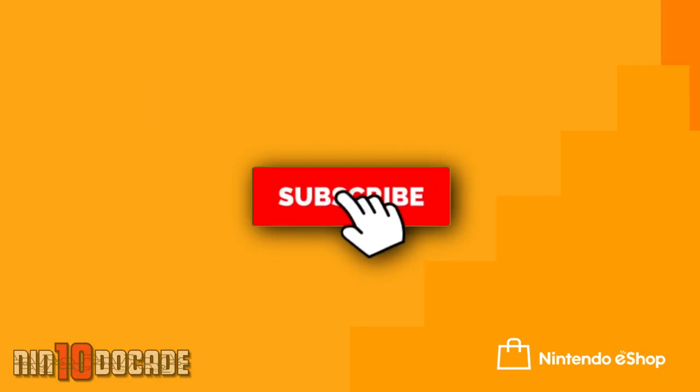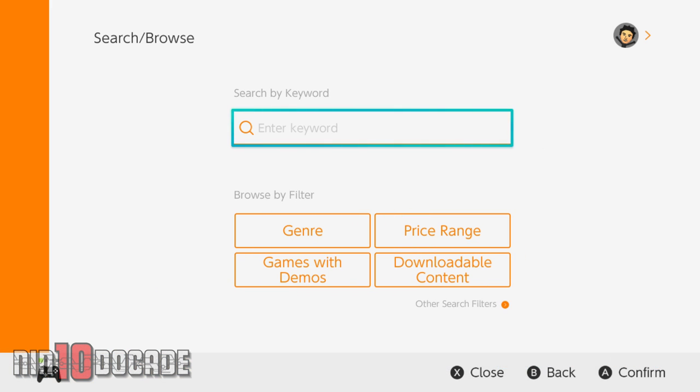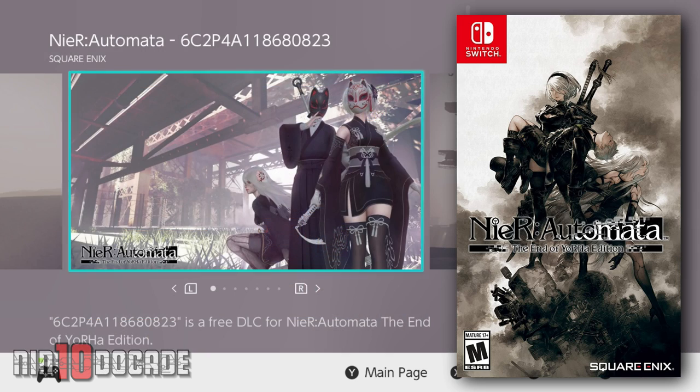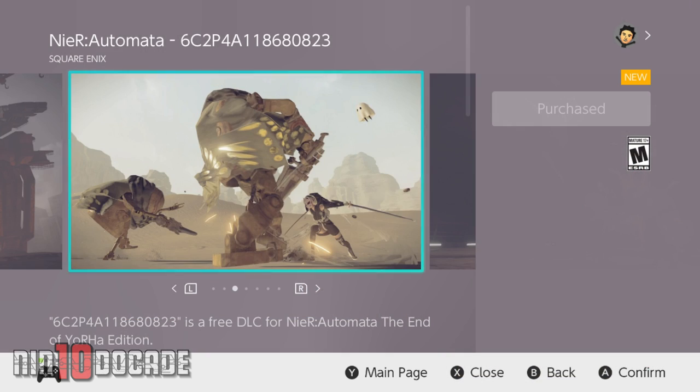To access the DLC, you need to download it from the Nintendo eShop — it is a small free download. You can easily find it by making a quick search by entering Nier and it should pop up in the search results. Obviously you need to own the game, whether you have a digital or physical copy. The DLC will automatically install once you finish downloading it.